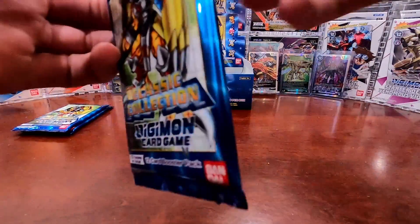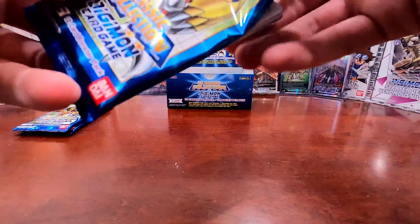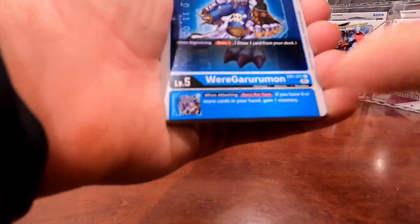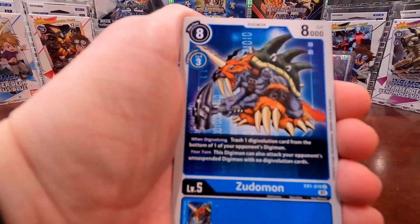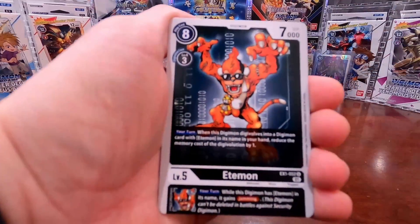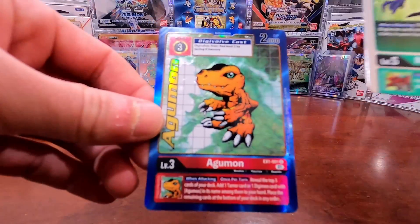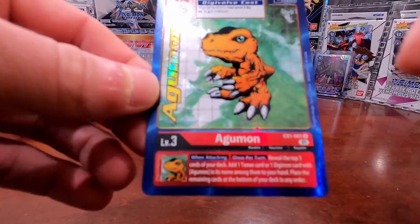Pack number four. Hopefully the way the boxes are loaded is the same as the others, so we've got a lot more super rares to pull. Cards: Weregarurumon, Angemon, Heragurumon, Zutomon, Devimon, Megadramon, Elecmon, Agumon, Piedmon. First rare is Megadramon. And the second rare is — oh yes! — an Agumon uncommon alternate art!